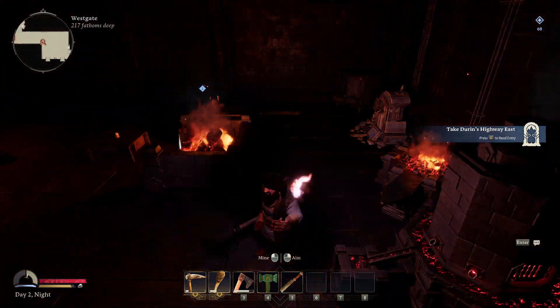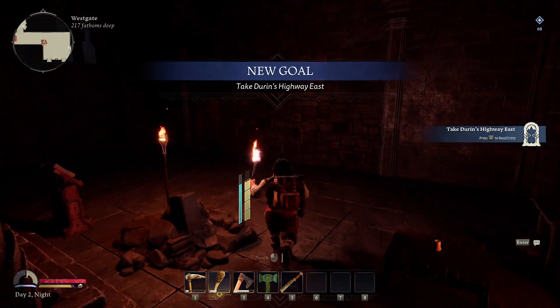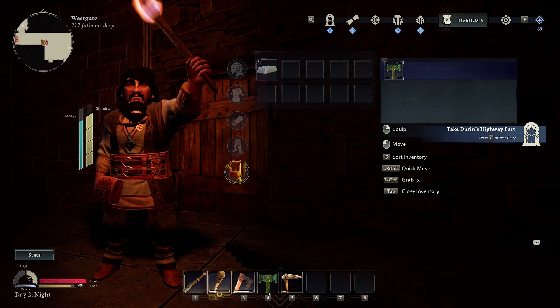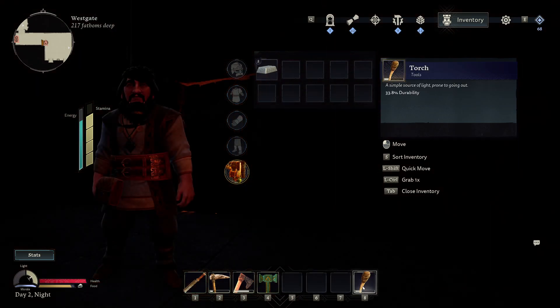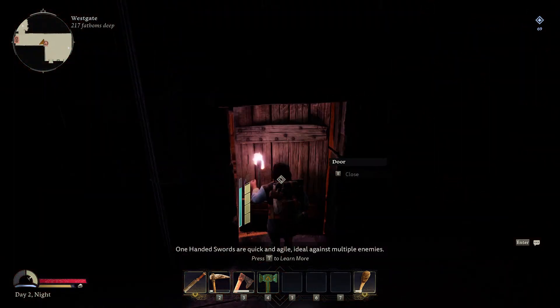Then we go and prepare for the long dark. Let's put our sword up front. We don't really need to activate the torch often, so we'll put that in the far slot.